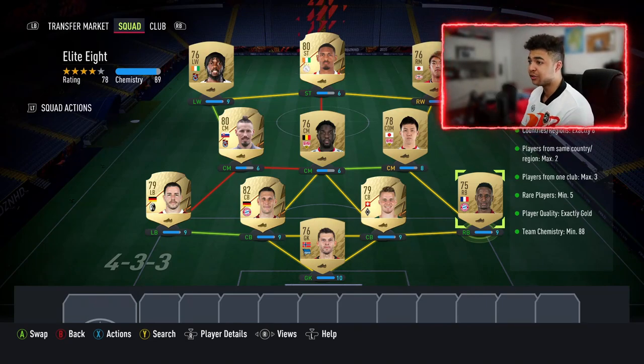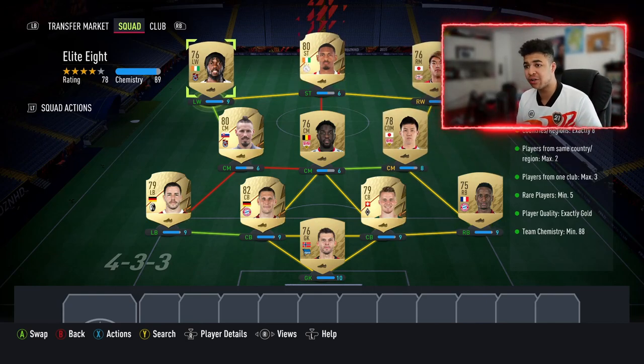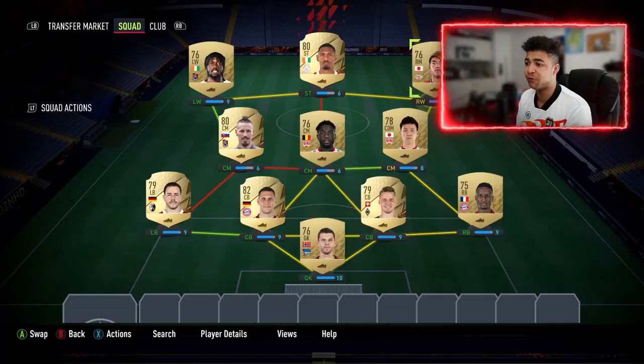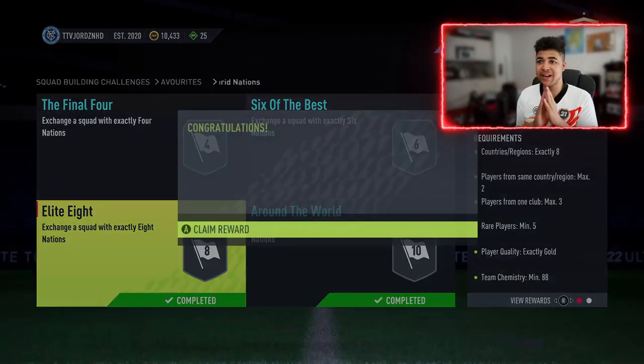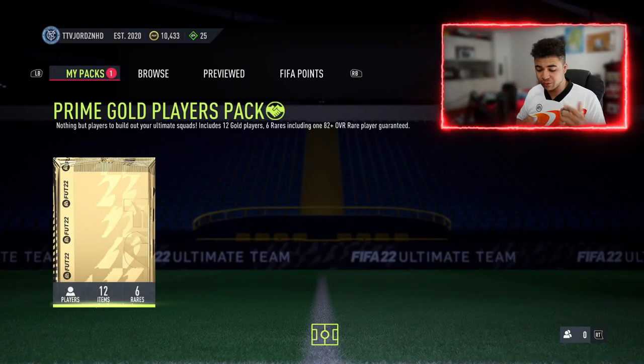Right then guys, welcome back to the video. We've now just completed the Elite 8 SBC — again, this is the second one of the Advanced SBC from Hybrid Nations. If you guys want a screenshot, there you go. We're now going to go in to claim the 45k pack. Can it be a board again? That'd be good. I managed to sell Chan for 22 and a half, so I managed to get good coins from him to afford this SBC. Come on, 45k pack — never really liked it in FIFA 21, can it change my mind?